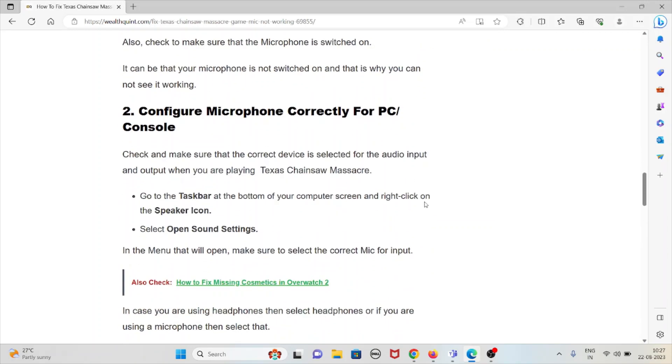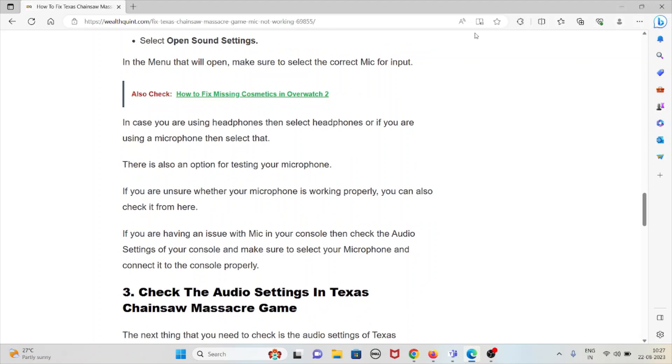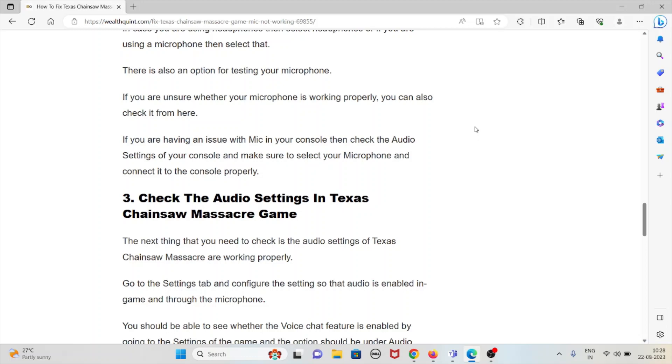The second method is to configure the microphone correctly for your PC or console. Check and make sure that the correct device is selected for audio input and output when playing Texas Chainsaw Massacre. Go to the taskbar at the bottom of your computer screen and right click on the speaker icon. Select open sound settings. In the menu that opens, make sure to select the correct microphone for input — headphones if using headphones, or your microphone if using one. There is also an option for testing your microphone if you are unsure whether it is working. For console users, check the audio settings of your console and make sure your microphone is selected and connected properly.